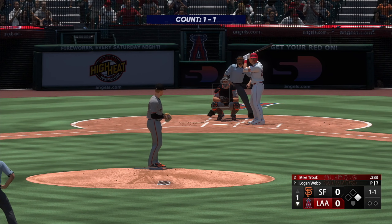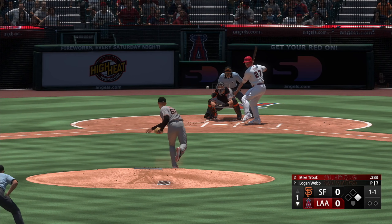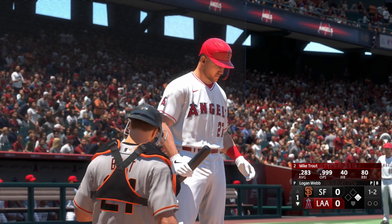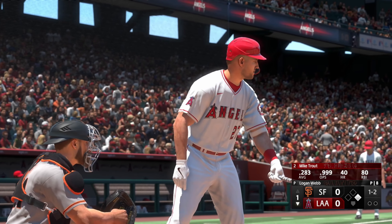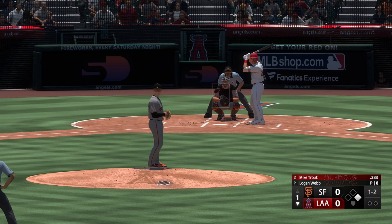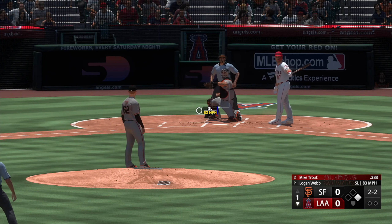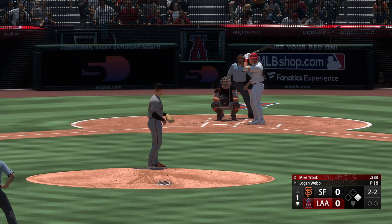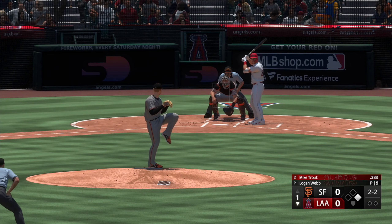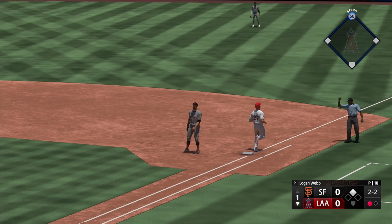Here's Mike Trout. Now one and two. Mike Trout — just a special player, a special human. Does everything well on the baseball field and seems to do it just as well off the field. Next offering misses down and away. Swing and a slow roller — toss to first. One gone, bottom half of the first.